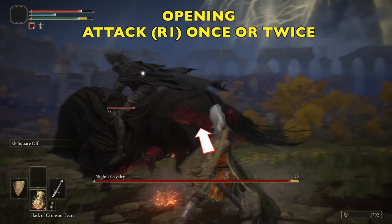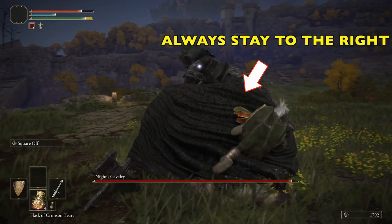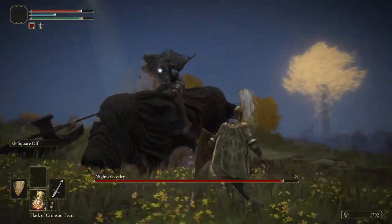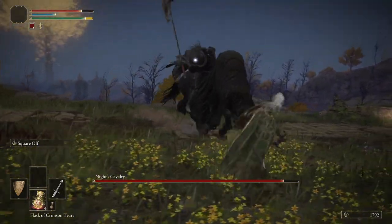We're going to roll right through all his attacks. Keep trying to get on his left — to our right. We're just going to get like one or two hits in, but our movement is going to mostly be going right so we can attack him on his left. It's only one or two hits, but that's okay. It's going to be a slow fight, and again, this is a really good prep for the Tree Sentinel fight.